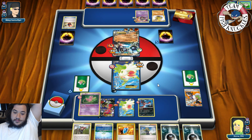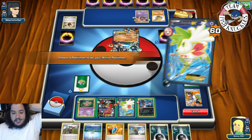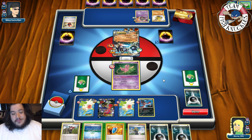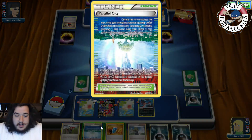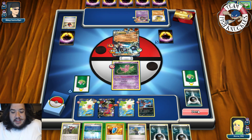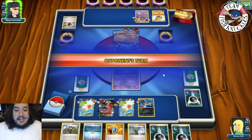So put down a Mew. We will retreat into this guy. We could put down Parallel City maybe. I'm just going to end my turn. My opponent's turn — oh man, that's so bad. Parallel City — we could do that — doesn't really matter too much. Things are not good, so we're going to end our turn, unfortunately, onto our opponent's turn. Missing that knockout.